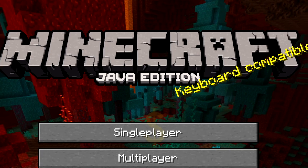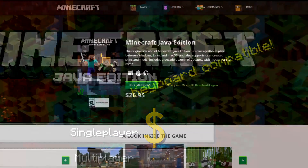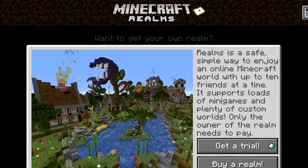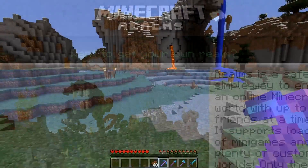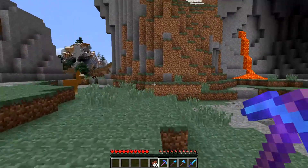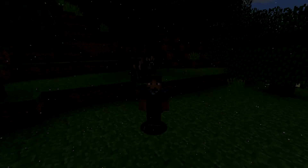I know that there are ways to import your own skins, texture packs, and worlds into the Bedrock edition, but if you're playing on a game console, good luck with that. And if you want to change your username, you're going to have to pay 10 bucks to change your Xbox gamertag. On the Java edition, you can do this for free.